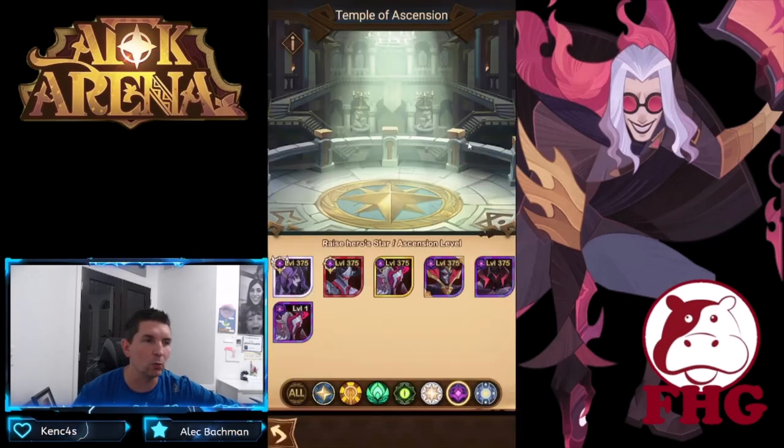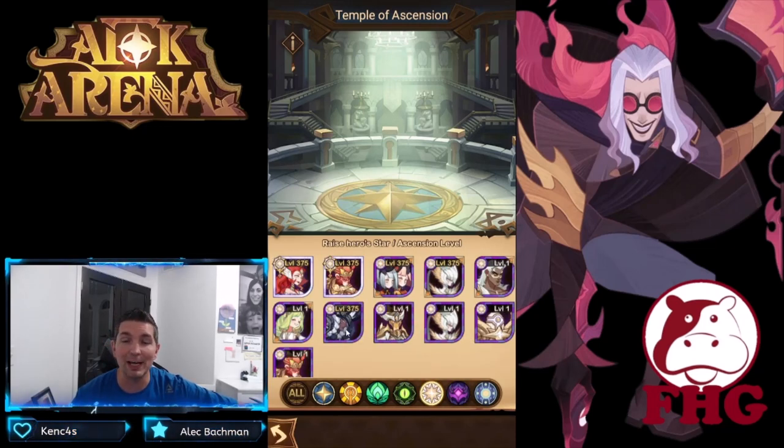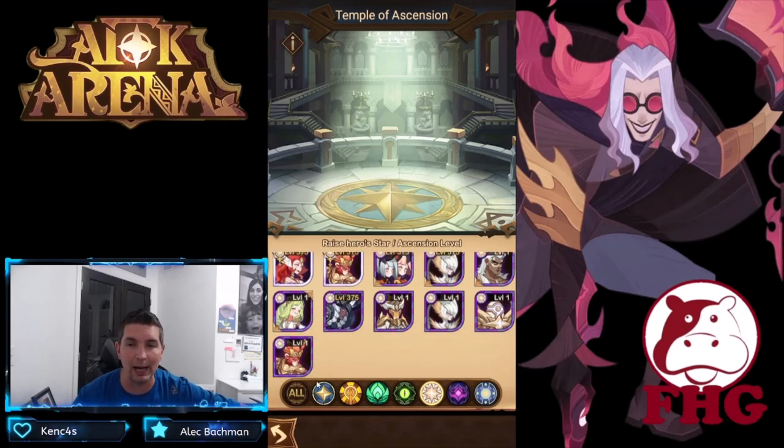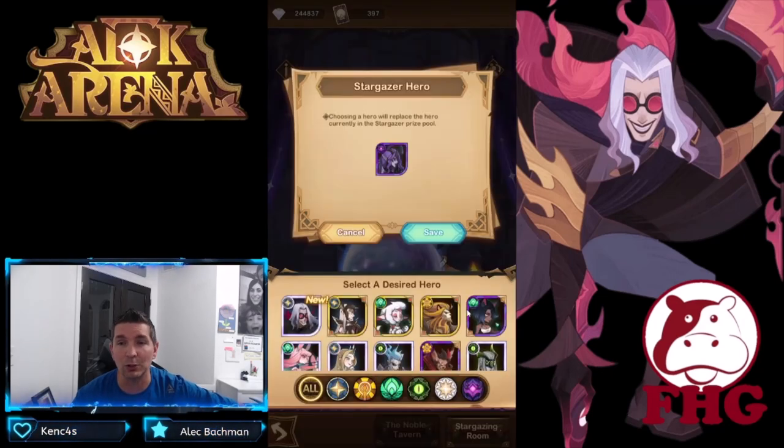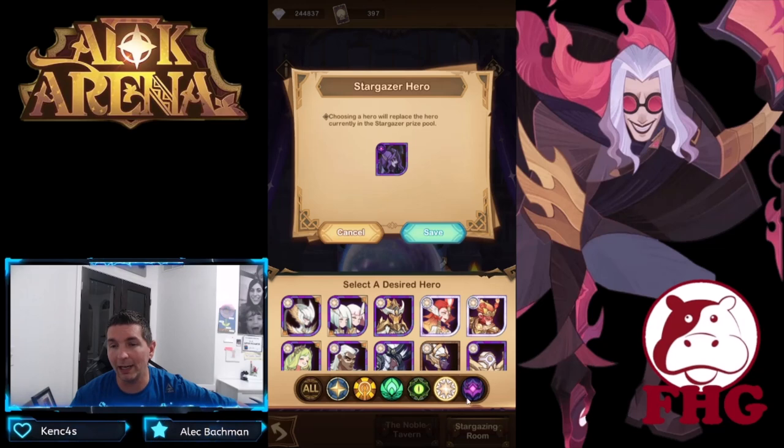Now we're moving on to Ulna. Ulna is at elite right now, meaning we are going to have a lot of room to build her. We need seven copies in total to build her out, so it is going to be quite a few copies.